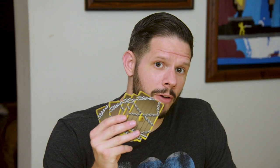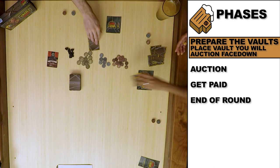In a three-player game we each have five vaults. There are five rounds and in each round there are four phases. The first phase is prepare the vaults — we're going to pick one vault that we're going to put up for auction and place it face down. We're ready to go. Let's reveal.